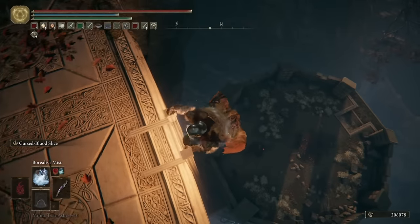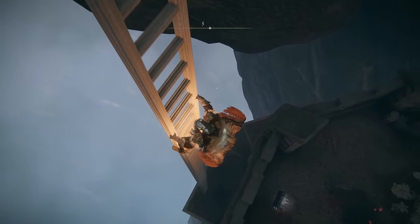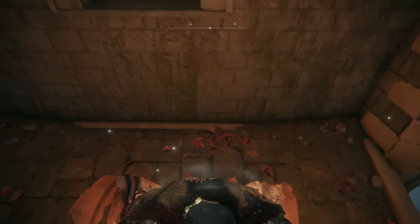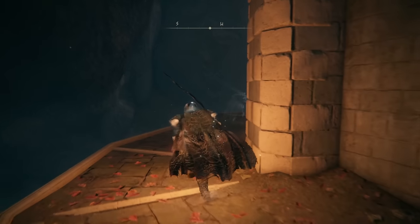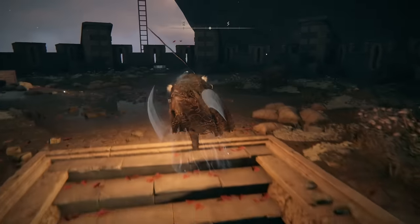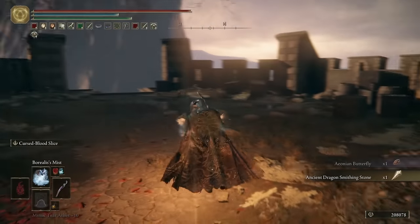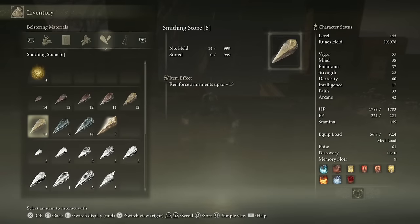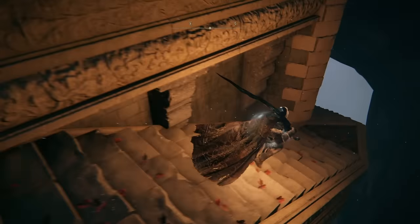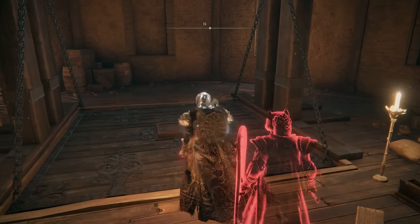Now we can go and rest at the site of grace and start heading down these stairs. Make your way down this unnecessarily long ladder, and then before you head into the room in front of you with the lift, go up and round the stairs here. Up here you'll be able to grab yourself a butterfly, but much more importantly, one of the only 13 ancient dragon smithing stones in the game. I now already have seven of them and have used one or two as well, so there are only a few more left to collect.